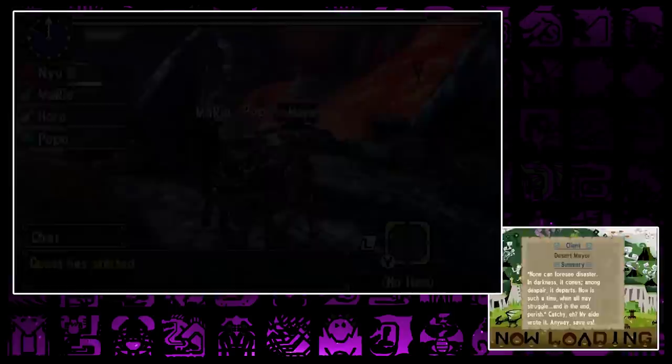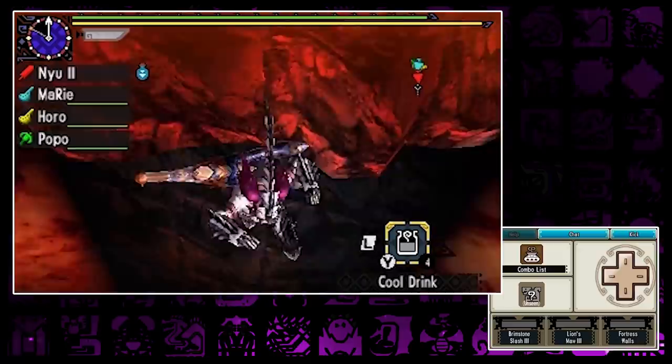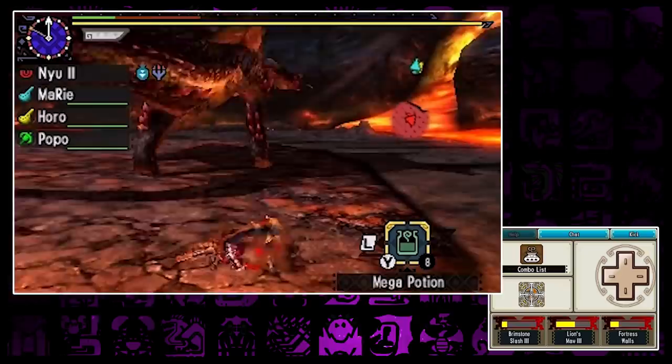I was at 242 visible attack at this point. I jumped down to set up my Hunter Arts — Lion's Maw 3 and Brimstone Slash — for the first charge. But how am I supposed to set up my Hunter Arts if I'm not able to attack? Well, simply by getting hit and healed up over and over again.